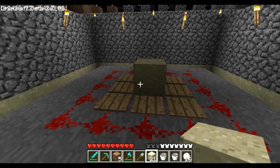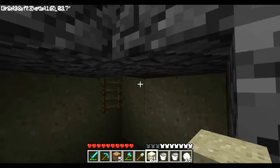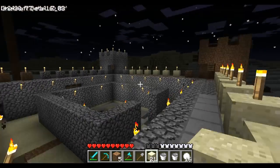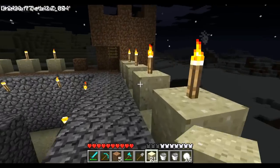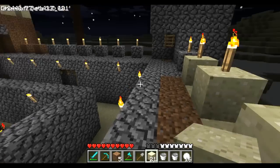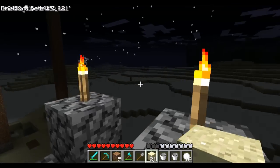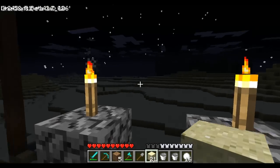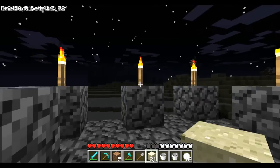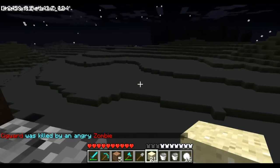Over here you have some ladders — you can go up to this level of the base and get a nice overview of who's in your base. If you want a larger view, you can go up here and see the battlefield. It's also useful if you have arrows: you can fire at people and defend your base from here.